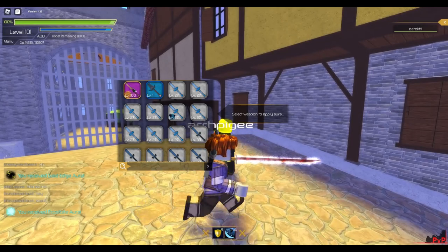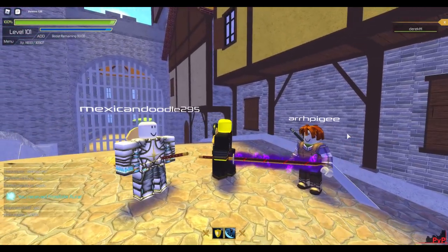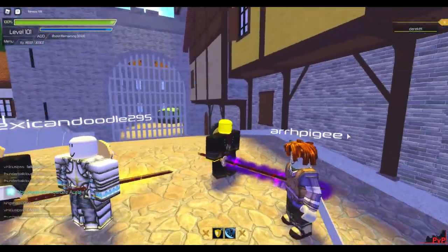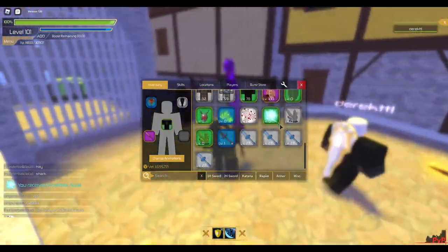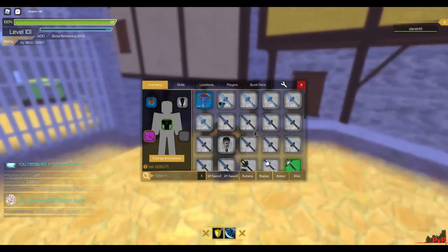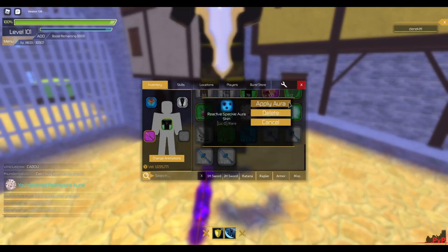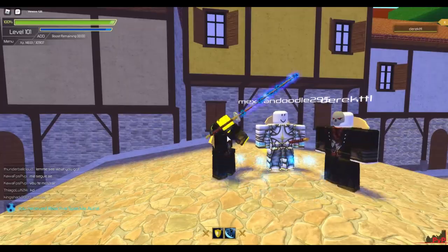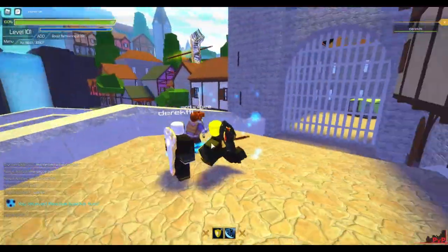I'm probably not gonna do all the auras, but I'll do one more. Apply aura on the Kuzanagi — it doesn't really look that good with the colors but I guess the aura is pretty cool.